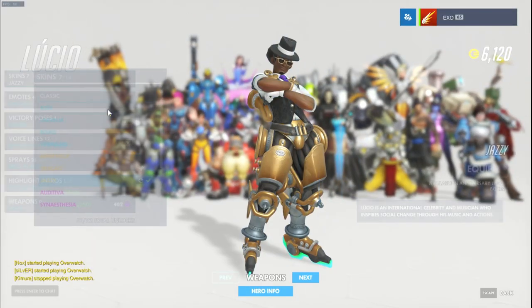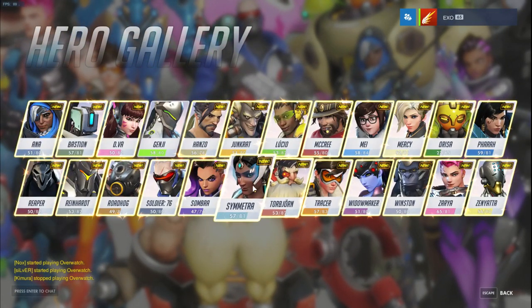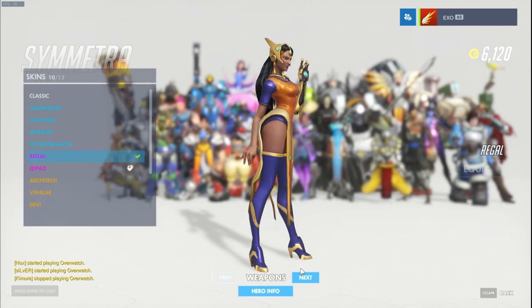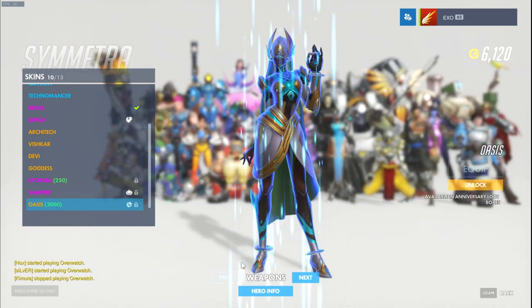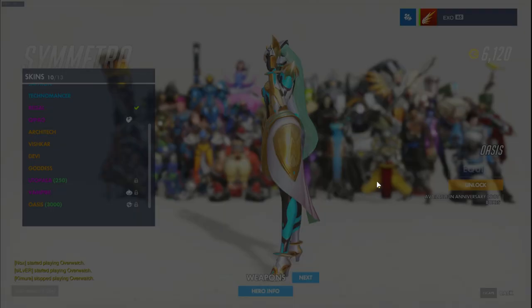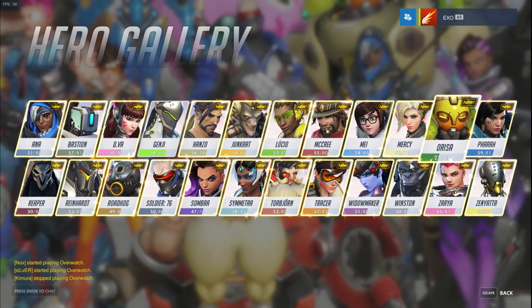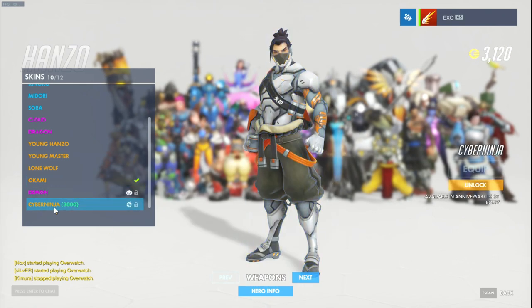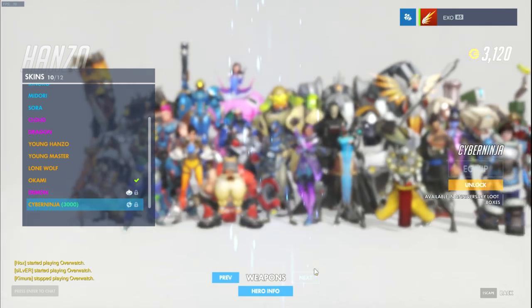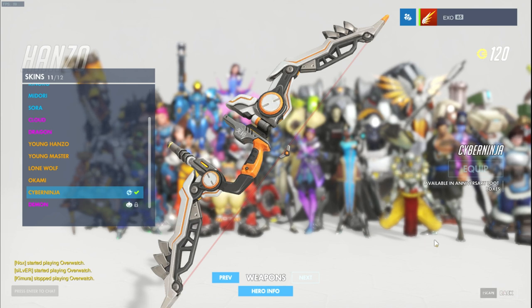Let's see how the Lucio Jazz weapon looks. Okay, that's pretty cool - not too much difference, but anyways. Let's go to Symmetra. You can see I have the golden weapon. Look at that - golden weapon! How does the Oasis weapon look? Oh my god, that looks too good - that is just insane! I love that skin. Then with the 3k currency I have left, I'll probably buy the Hanzo one. Let's go to Hanzo - Cyber Ninja - it's kind of the Blackwatch style. How does the weapon look? Oh, that's like one of the best weapons in the game - actually so cool. Anyway, that's me opening 50 loot boxes. I just didn't want to drag this video out too much. I hope you guys enjoyed it - I'll see you in the next one. Take care, bye!